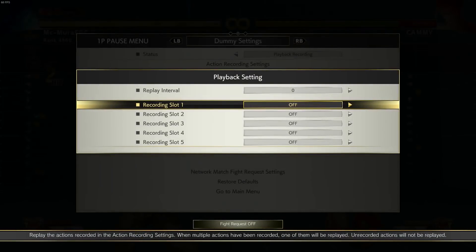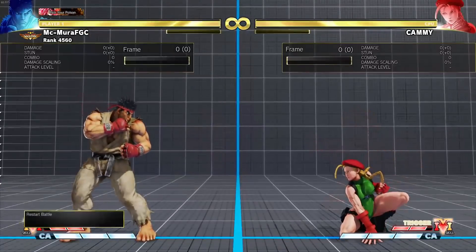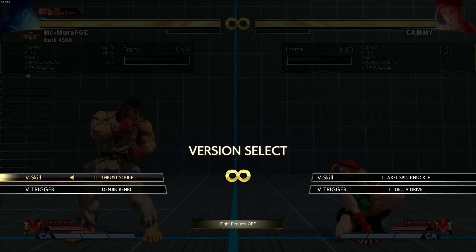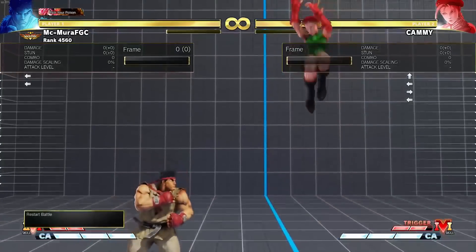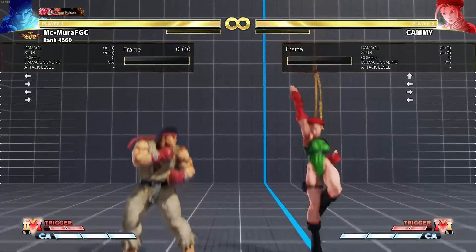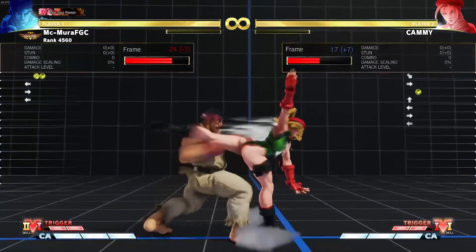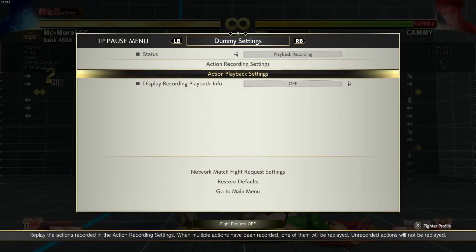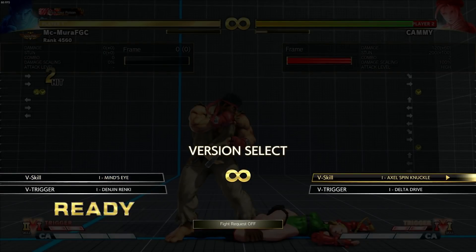He also had changes to his V-Skill 2 — it now has more active frames and does a little more damage. But honestly I'm still not convinced with V-Skill 2. I still think V-Skill 1 is the way to go. Two more active frames is nice, but I'm still getting counter hit out of it, and he doesn't throw opponents that far away. V-Skill 1 remains the better choice.